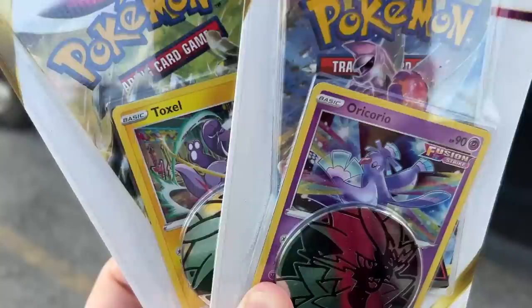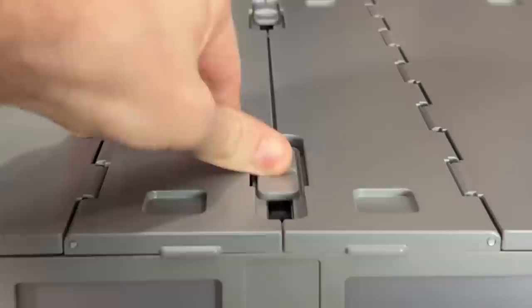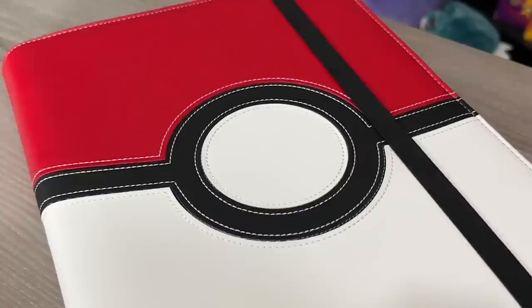I know I've bought these before, but I think I've only bought one of each. So I decided to go ahead and pick up two more so we can add them to the promo Sword and Shield binder — Toxel and the other one. For the promo binders, I'm going to be using this Poké Ball premium binder made by Ultra PRO.